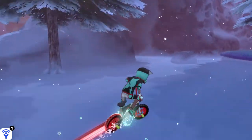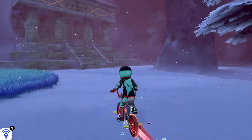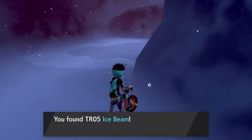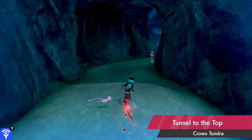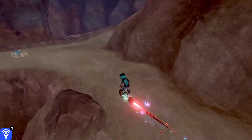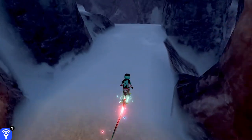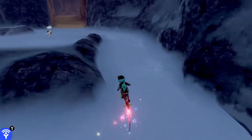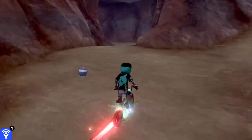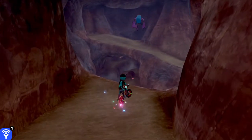Heading towards Iceberg Ruins, hidden behind an ice pillar is Ice Beam. Entering the tunnel to the top, go up until you pass the snow part of the path. After you pass the snow pass, take a left. Follow the trail until you get to a dead end and there you'll find TR Fire Blast.